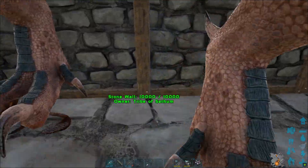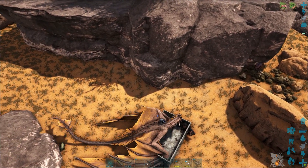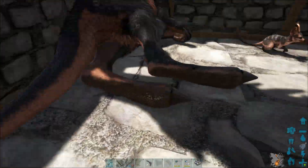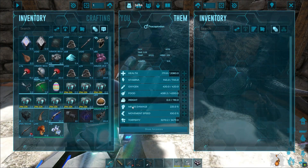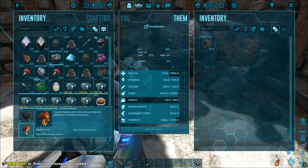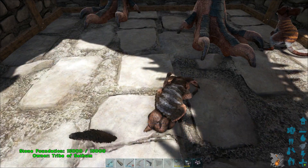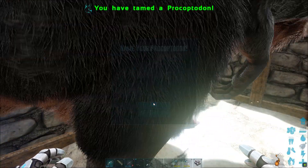I'll reposition the Wyvern to allow access to the Procoptodon's inventory. From this point forward, you just put the rare mushrooms in the Procoptodon's inventory and wait for it to tame. You can always use Dododex to help with starving out the creature and to know how many resources you will need — that means the rare mushrooms and narcotics if needed. Once it is tamed, you can put a saddle on and ride it.